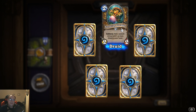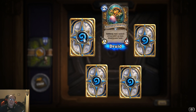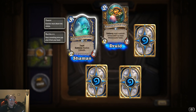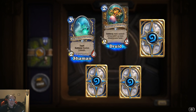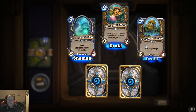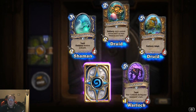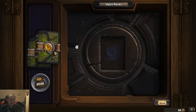Tortollan Forager: battle cry, add a random minion with five or more attack to your hand — we've already gotten that one. Hot Spring Guardian: taunt, battle cry restore three health — believe we've gotten that one before, but now it's gold so I can disenchant that one.